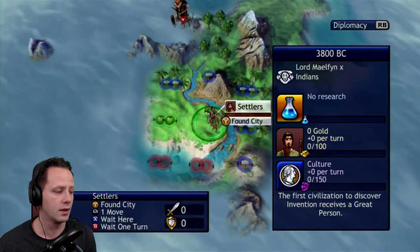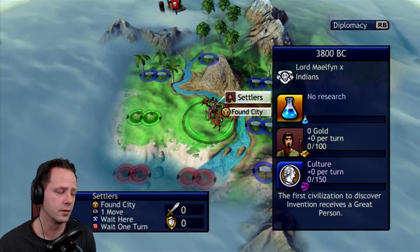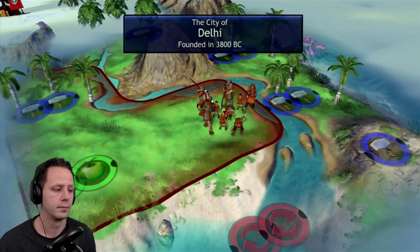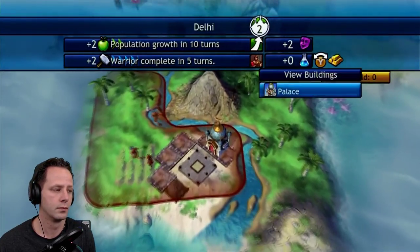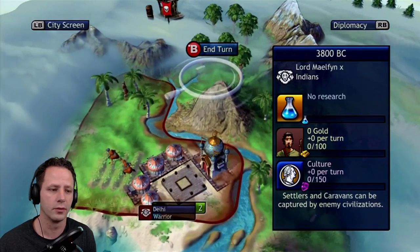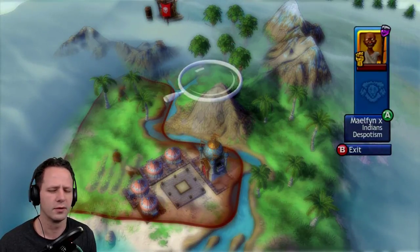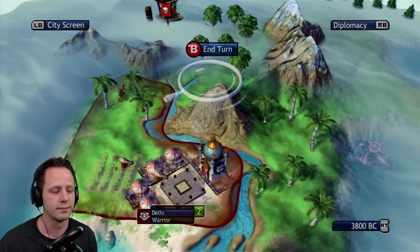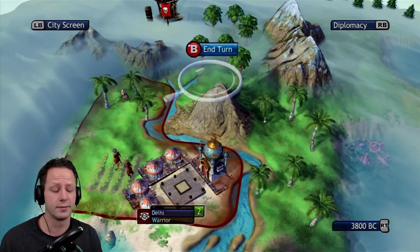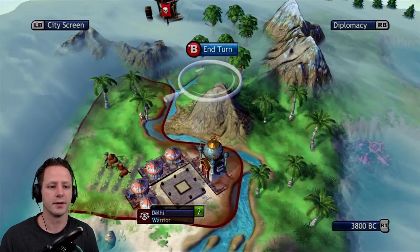Now this is an interesting case, because settling on a culture resource actually does nothing — which is a little bit surprising. You would think it would give you ten culture, but it actually does nothing. Let's go ahead and test that out to be sure. As you can see, it gave us zero — still zero out of 150. That's a little strange because it's inconsistent with the behavior of the other resources. That would actually be kind of handy, since in some cases you might just prefer ten culture. There are a lot of times you don't end up working those tiles, so that's too bad.